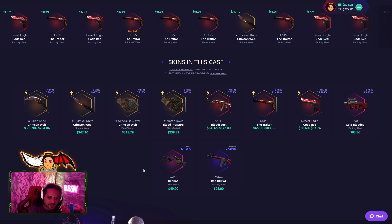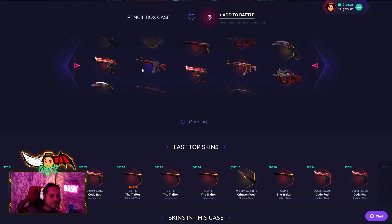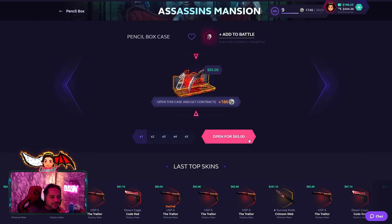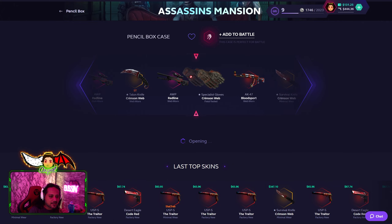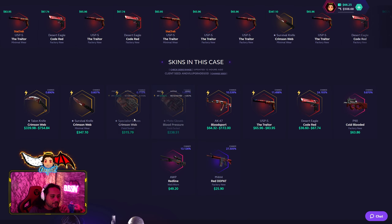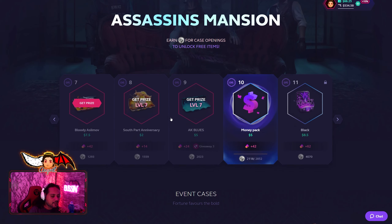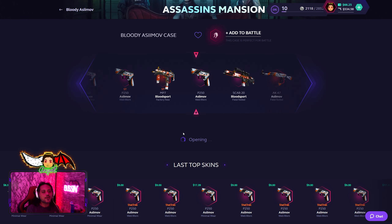Next unlock is gonna be the Bloody Asimov. Pencil Box — what are you hiding? 27% chance of getting the red DD Pat M4A4. Everything else looks decent. 325 per click, going with the Pencil Box. Not profit, not profit, could be profit — not profit. But I got what I asked for. One more time — gloves incoming, baby! Pencil Box, you suck. I got a free AK Blues. Collecting free items again — Bloody Asimov Case, opening it instantly for free, zero dollar cost.